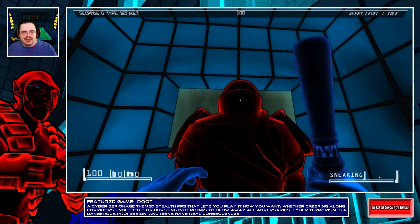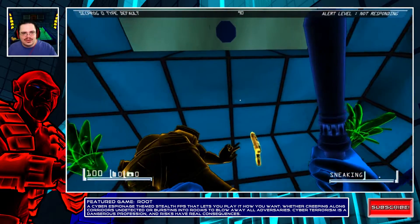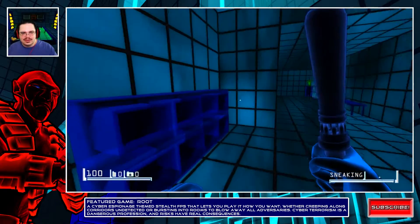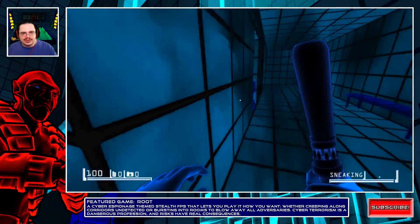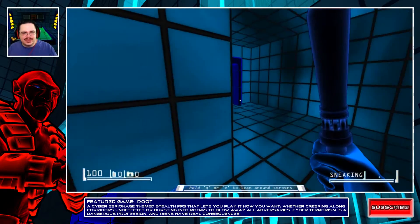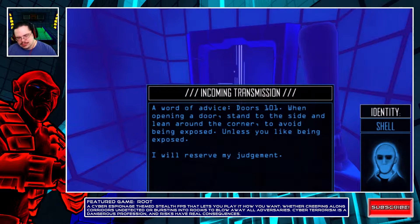When you come up behind a guard with the billy club you gotta hit him in the face or the neck. Let's see if I can do that — yes! I don't want to pull out my pistol; I'm going to try to go stealth at least at first.